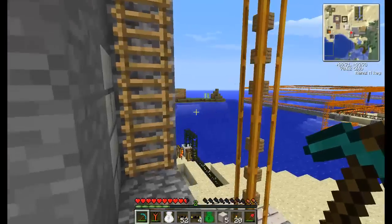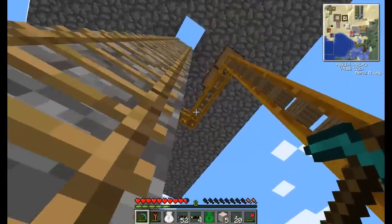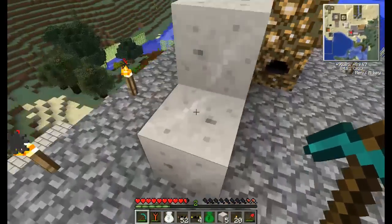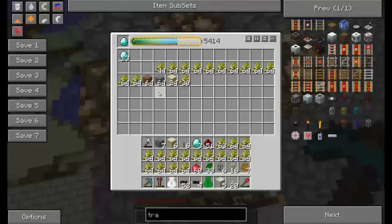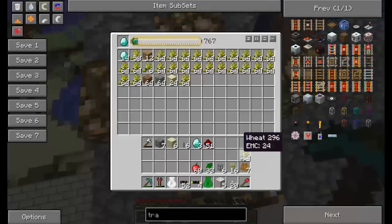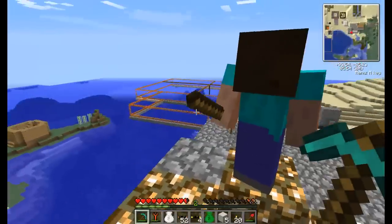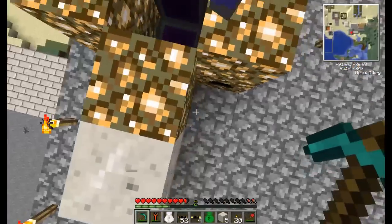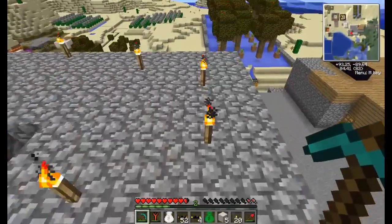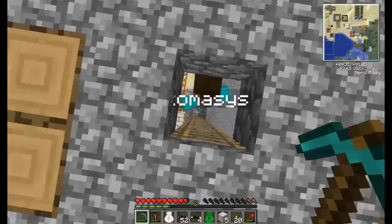All the wood planks are carefully pumped all the way up to the energy condensers, which make us — diamonds! We have a very nice production line for diamonds. Infinite diamonds! Wheehoo!